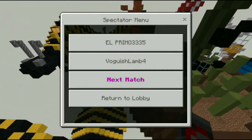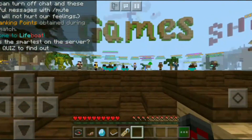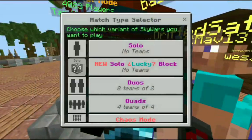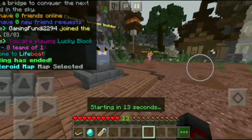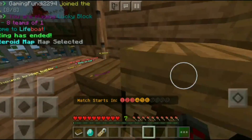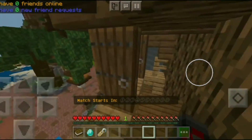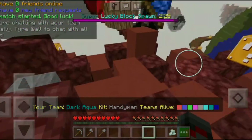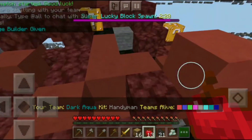Either way, I'm going to return to the lobby and play another game because I want to try to win. Something cool would be a teams mode. One thing I was kind of disappointed by is that the lucky blocks aren't deadly — though in Skywars I guess it kind of makes sense why they wouldn't be. There are a ton of lucky blocks on this map.